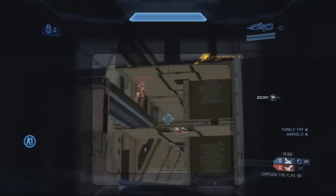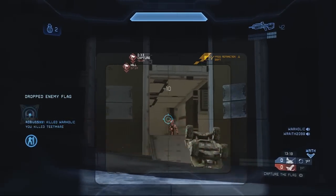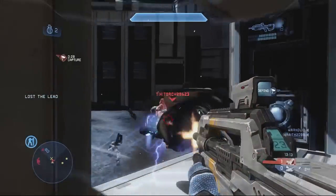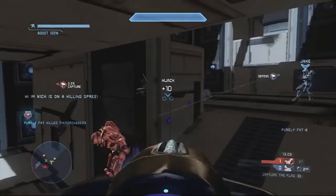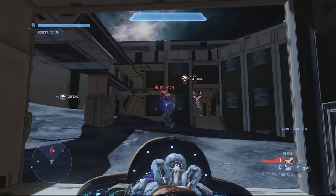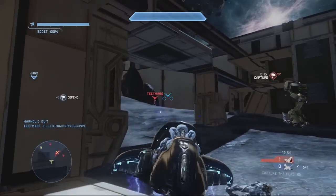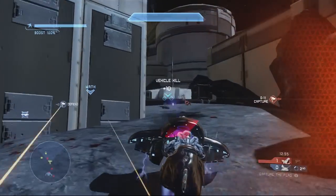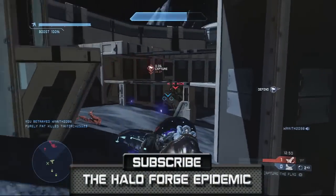Basically, all this map boils down to is you've got your central building, your two bases, and the high side and the low side. It keeps it simple but very entertaining, very fun gameplay. Squally's a pretty cool guy because he can make a great 4v4 map and then come up and do something bigger like this — he's just pooping maps out left and right, all over the place. He's got so many. And I just splattered that guy — my bad.